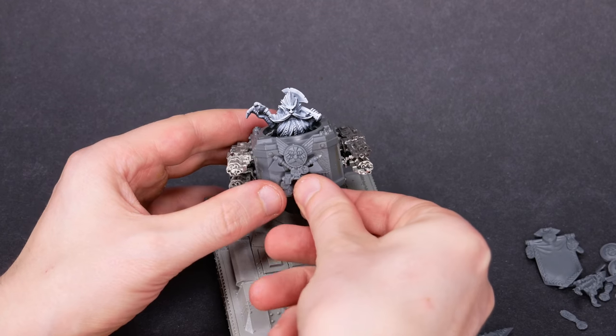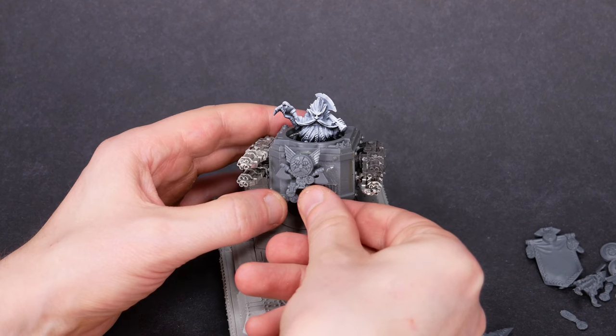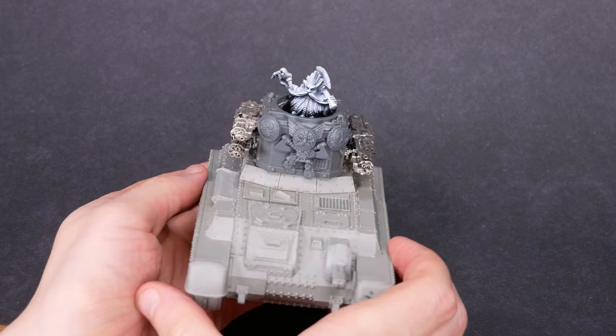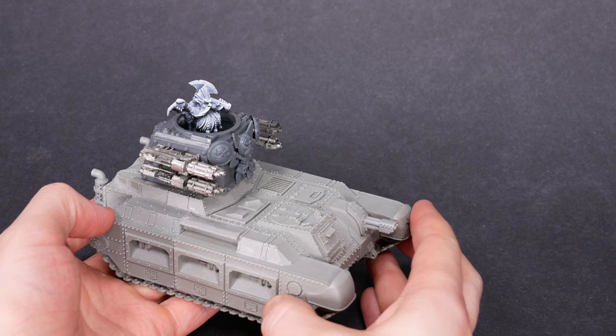I found some bits from a plastic dwarf warriors kit and went looking for ways to decorate the tank. Heads, axes, banners, and shields are all options for decorating the turret. In the end, I went with the top of a banner pole and a couple of shields to give a nice dwarfy look.